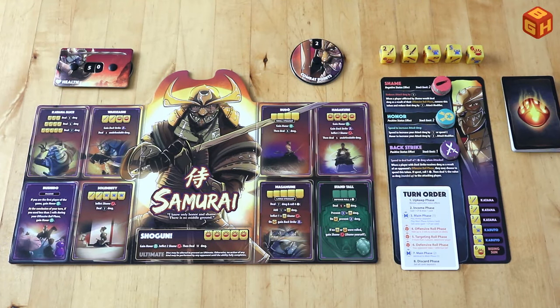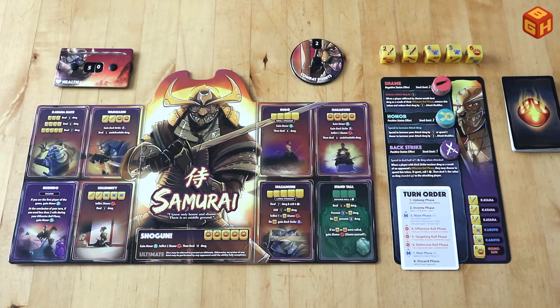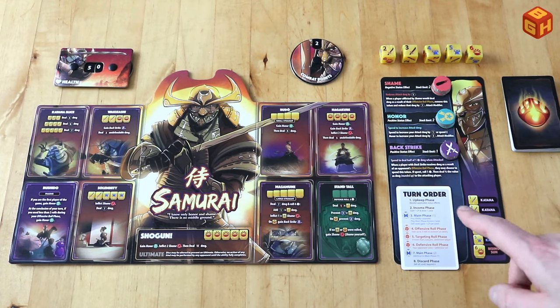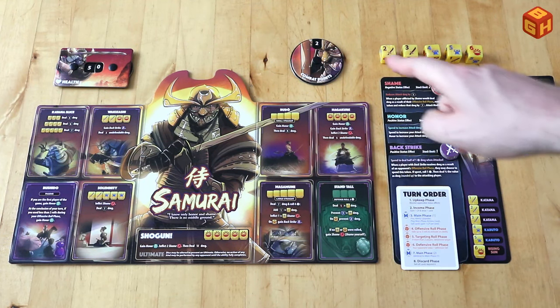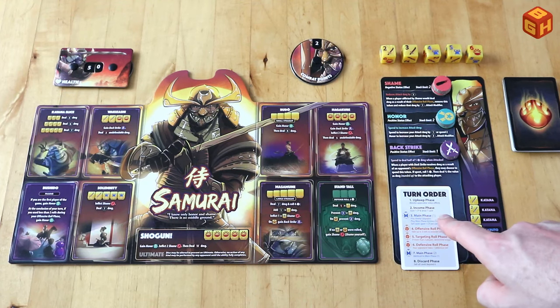After you set up the game, each player takes one die, rolls it, and the player with the highest result starts the game. The turn order is explained on this turn order card. First you start with the upkeep phase where any applicable status effects like these tokens are applied and resolved. Then is an income phase where you always gain one combat point and one card from your draw pile. During the first player's first turn the income phase is skipped.